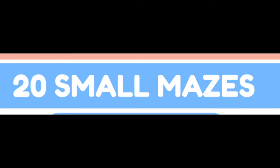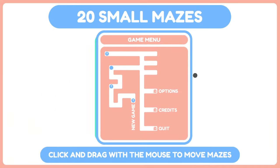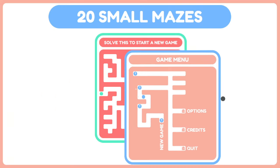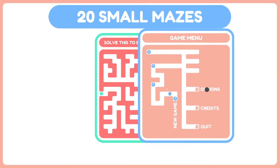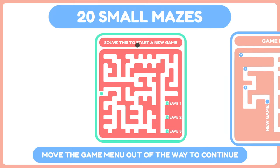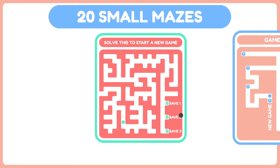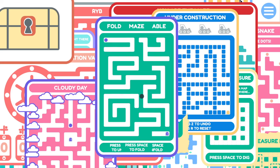Welcome to 20 small mazes - definitely nothing suspicious. Click and drag with the mouse to move mazes, and click on a maze to start solving it. New game - solve this to start a new game. Where the hell is, like, the movement speed upgrade? Can't wait for one of these passageways that I'm not gonna bother going into to have a secret. Press space to fold.